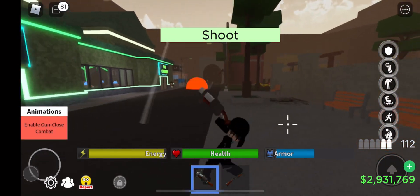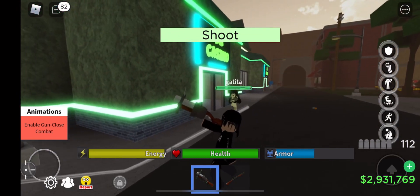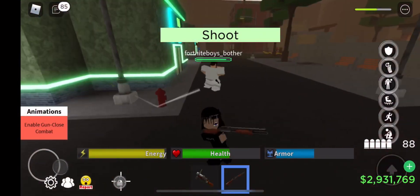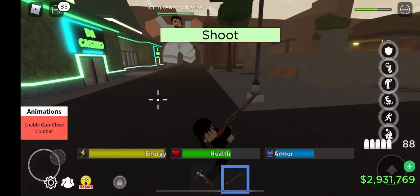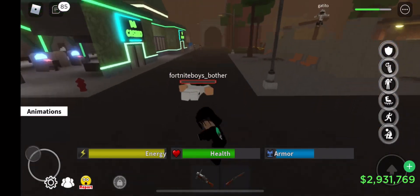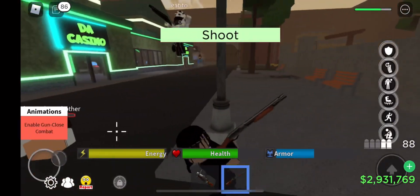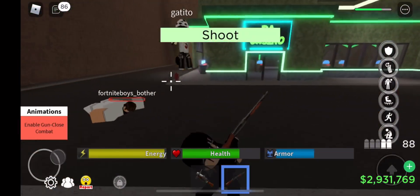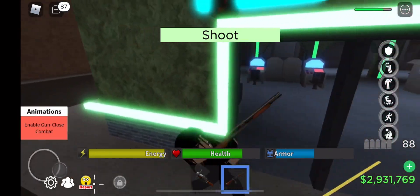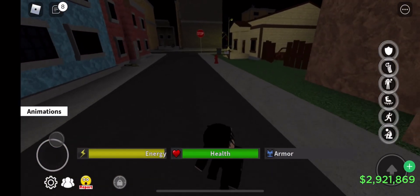Another thing you can do if you don't trust them is go half. For example, let's say he's selling 100k Hood cash and names a price like 200 Robux. You give him 100 Robux, he pays you half the Hood cash, and then after that he pays you the rest and you give him the rest of his money.